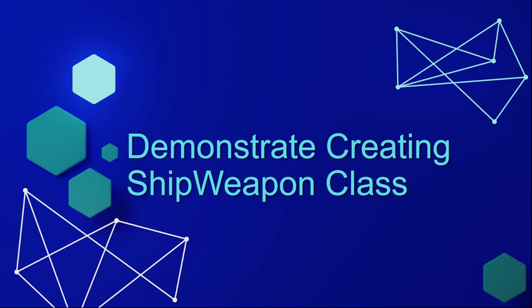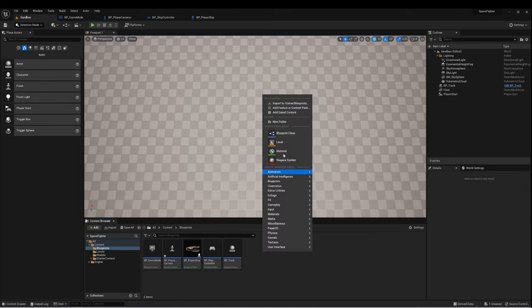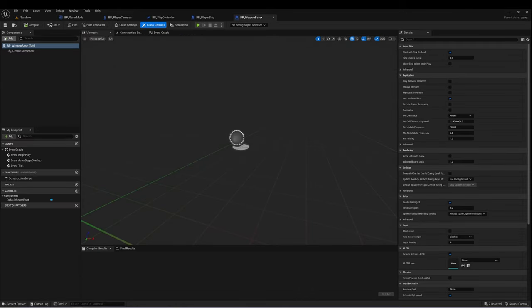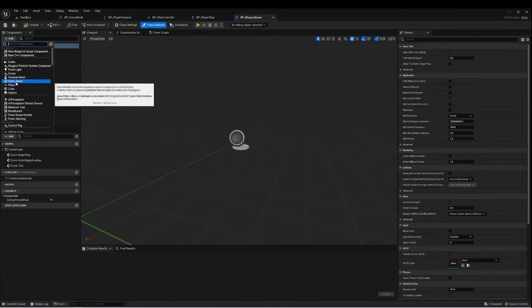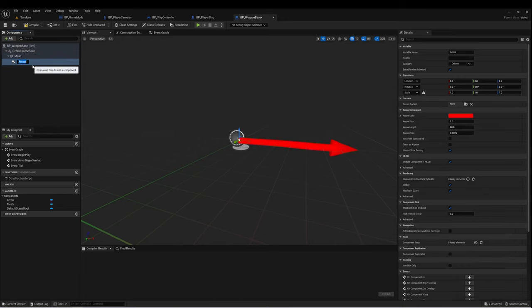We'll start by creating our ship weapon class. Back in my project, in my blueprints folder, I'll create a new blueprint as an actor and call it BP Weapon Base. For now, let's create two things: we're going to add a static mesh, and we'll call this 'mesh'. Then let's add an arrow component and call it 'muzzle'.